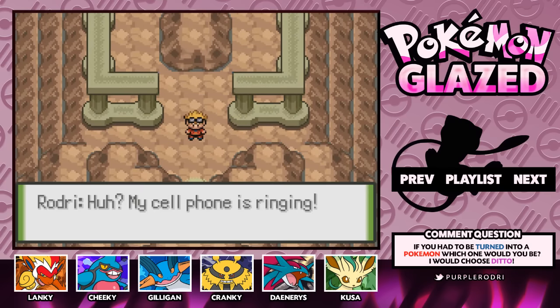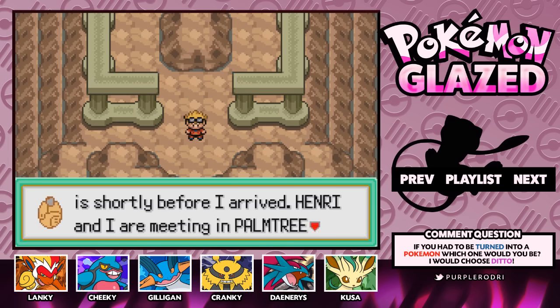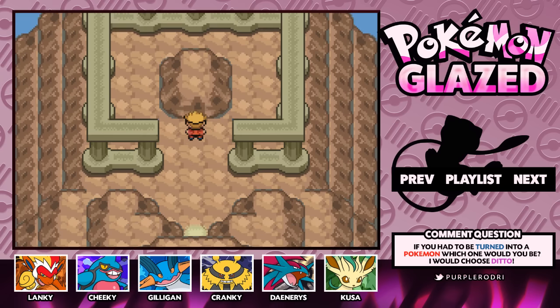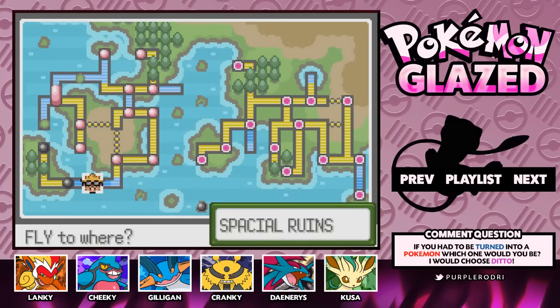Well guys, it looks like something bad has just happened here. Blake says: 'Rodri, I couldn't save Giratina — Regina managed to catch it shortly before I arrived. Henry and I are meeting in Poultry Resort to review our options. Please, hurry!' So guys, it looks like our plan has completely fallen through and more Pokemon than we wanted have been captured — that is not good at all.